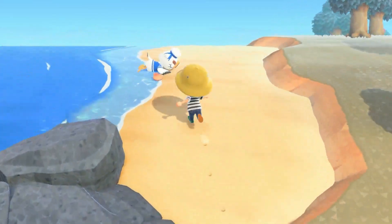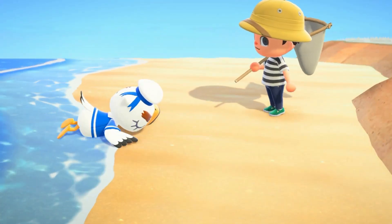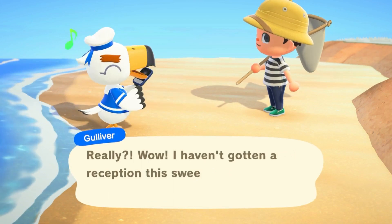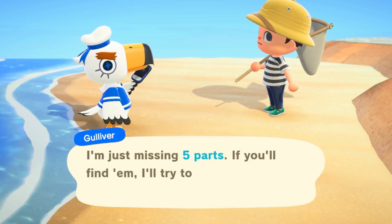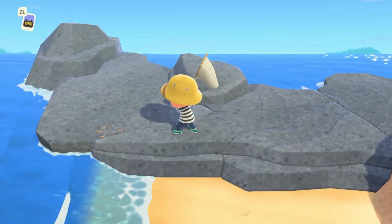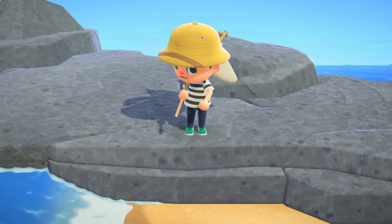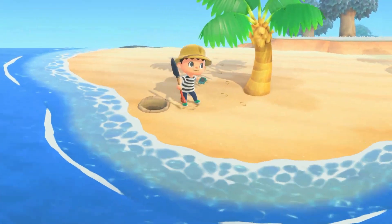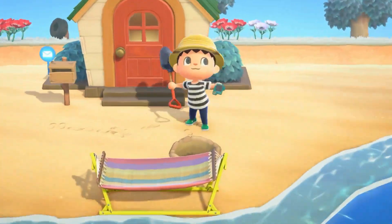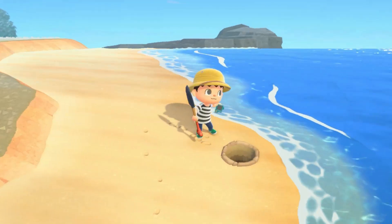Hey Gulliver! There's only one way to wake him up. I'm usually hoping to get a pagoda or a katana from Gulliver, but now that I'm doing a beach island I'm able to use some different items of his. While looking for Gulliver parts I'm also planting more palm trees. I caught a bug along the way, then found my Gulliver parts — one, another, another, another — finally all five!